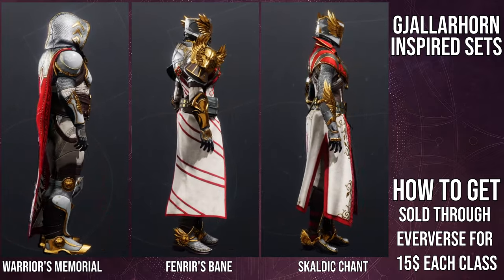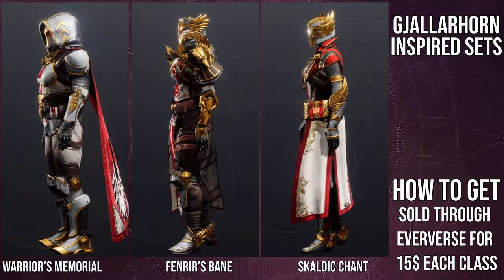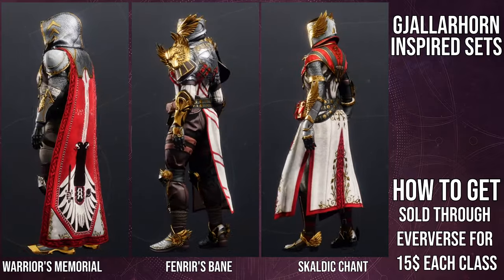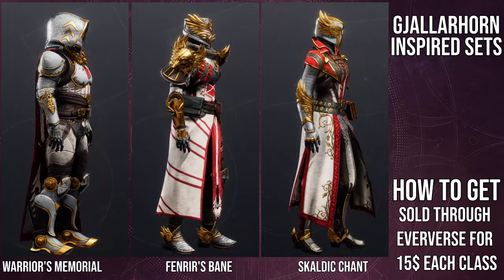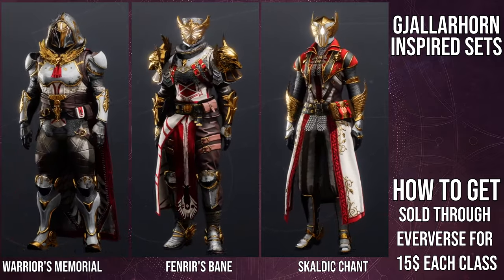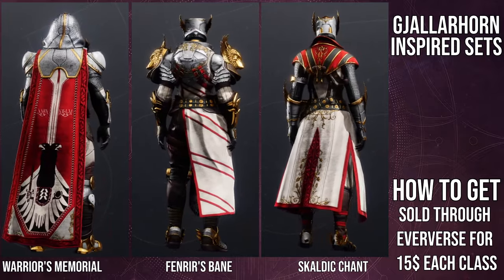Out of all of the classes, the Titans — I had a lot more fun combining pieces with, just because the armor is so cool, so unique. Not saying the other classes aren't unique. The arms and the helmet for the Warlocks are so, so good. The chest piece is really cool if you want to go for a royal look. The boots are really cool because they have that striped pants look that was really popular back in medieval times.